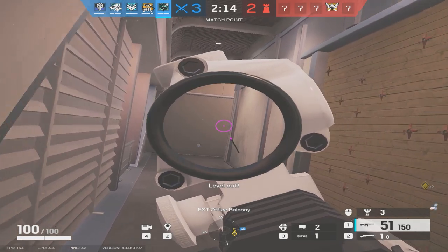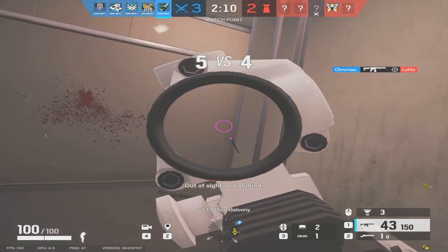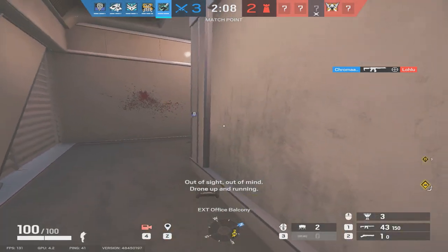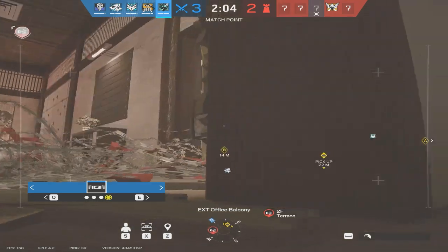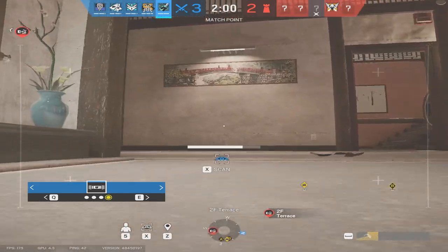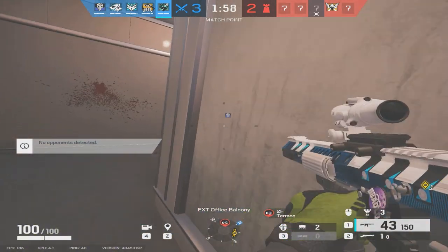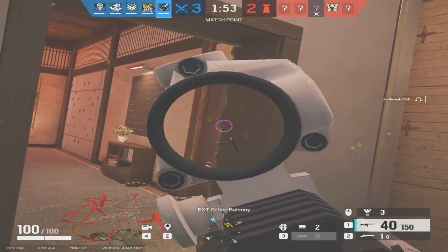Tip number five: Aim Labs. Aim Labs is an aim trainer. Getting your aim up, especially in a first-person shooter like this where aim is everything — please get your aim up. Practice on T-Hunt, practice on realism, practice on headshot only. Get an aim trainer. Aim Labs is free, so take advantage of that. You'll be so much better.